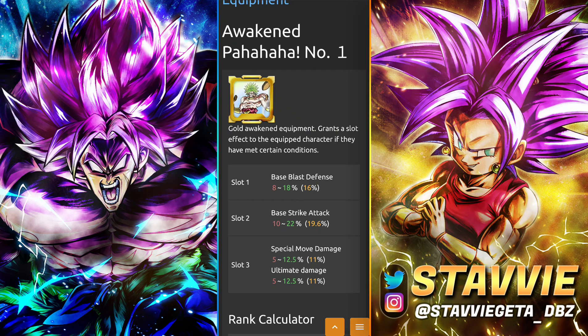The awakened pahahaha — you can get this one with Z medals as well. This one is kind of interesting. He doesn't have an ultimate move, so it's not like he's getting a buff for the ultimate on the back end here. But I do still think having special move and a very high strike attack for this guy, and then 18% to blast defense, is nothing to sneeze at. I definitely think it's solid. His strike attack is just slightly higher than his blast attack, so that would be the offensive stat I'd try to prioritize.